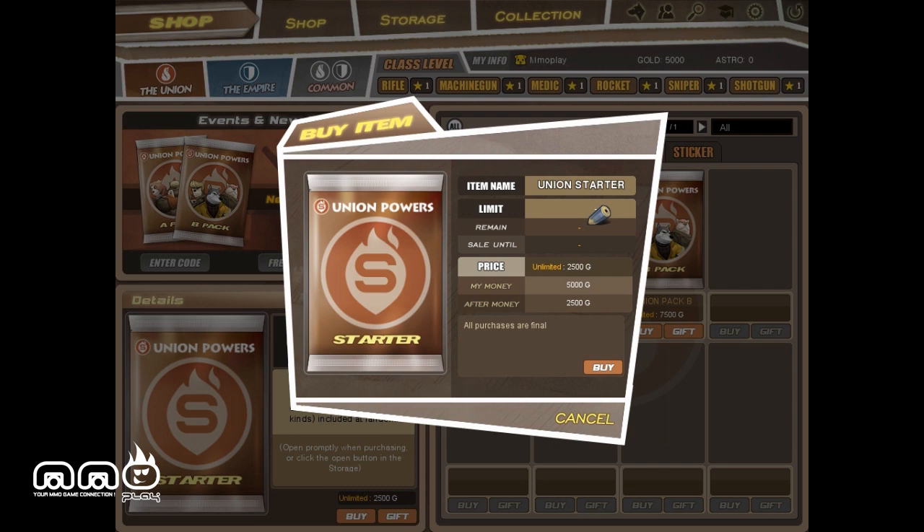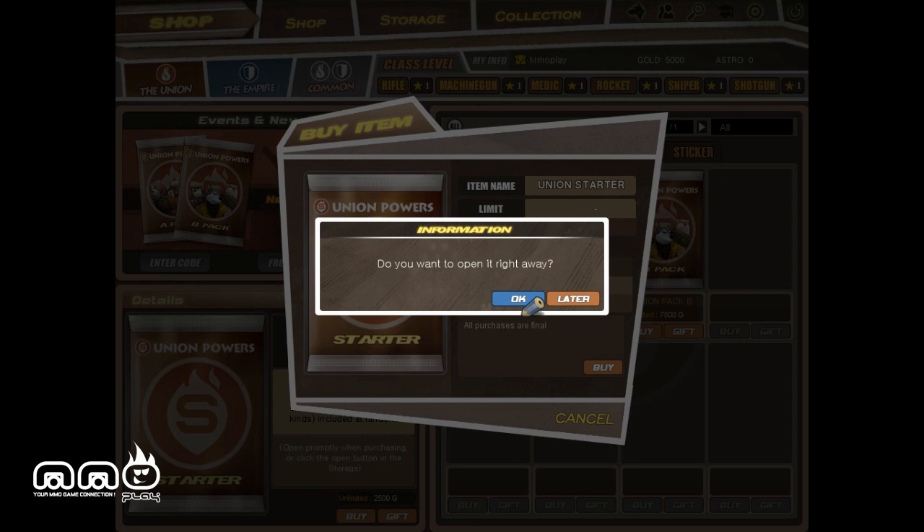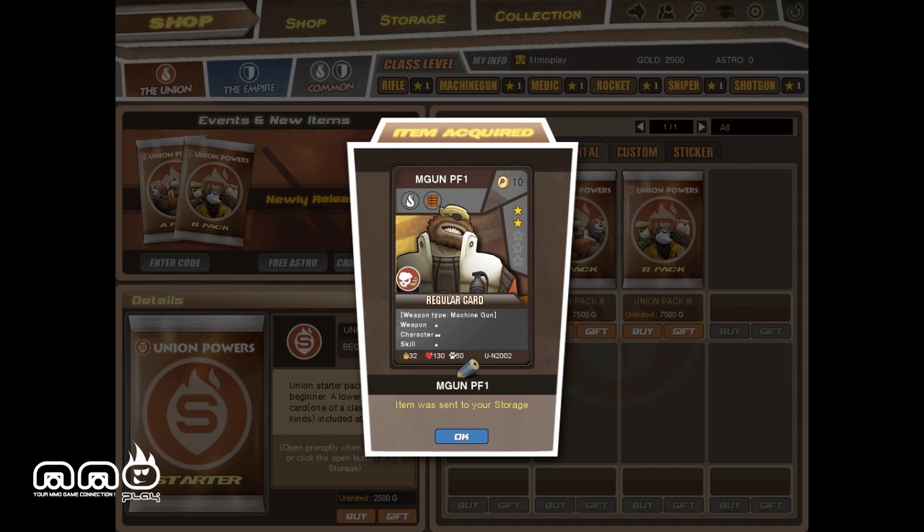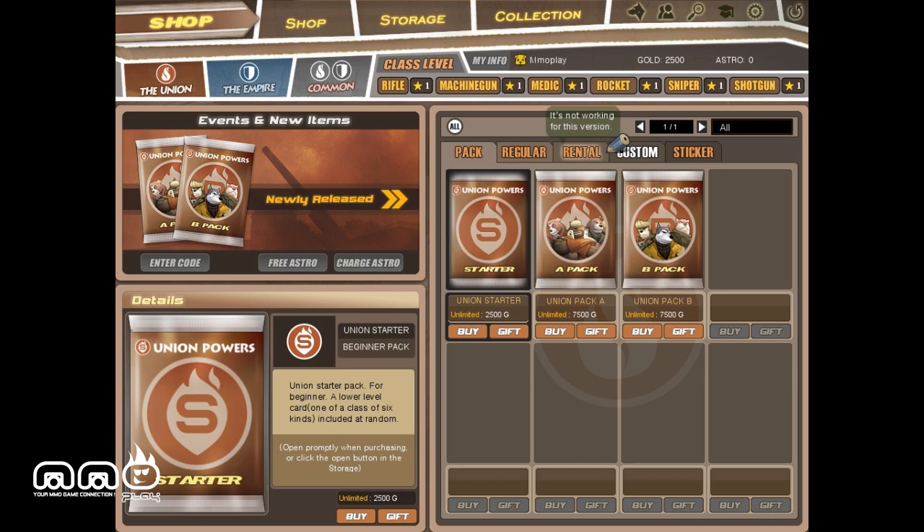Let's just go for the basic right now. Got a union starter here. Let's confirm it and open the pack — just like cracking a pack of Magic cards. Got a two-star machine gunner, so you can see it's going to be a little more potent than my one-star.